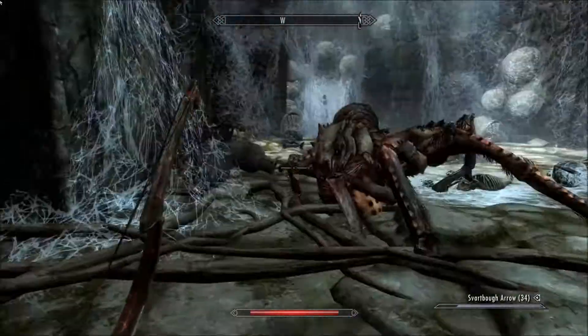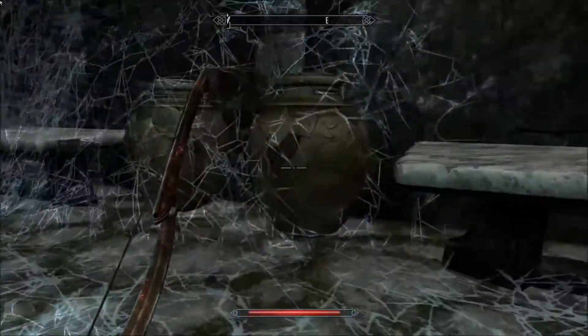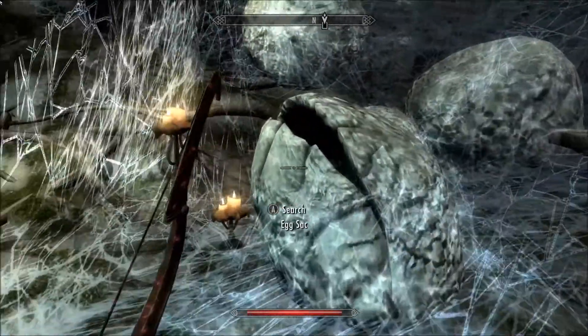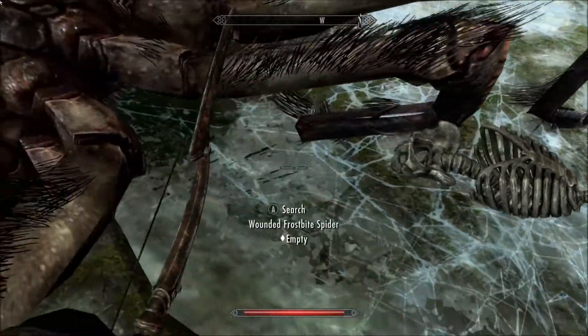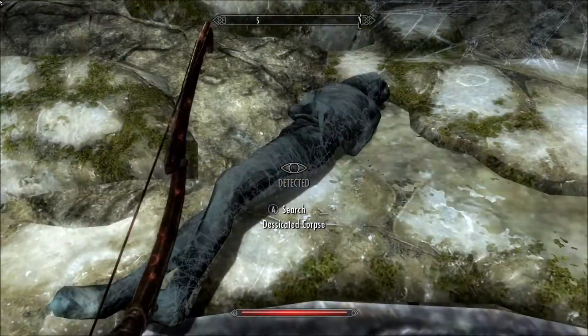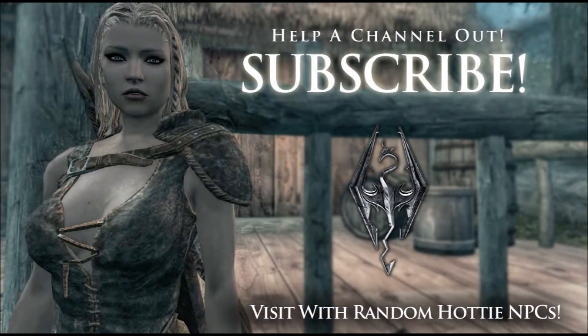Two of them — why are you wounded? What's in the iron cage? A potion of healing — I'll take that all day long. Eight gold too. Egg sacks — I don't like that. Dissected corpse — that's not that much.